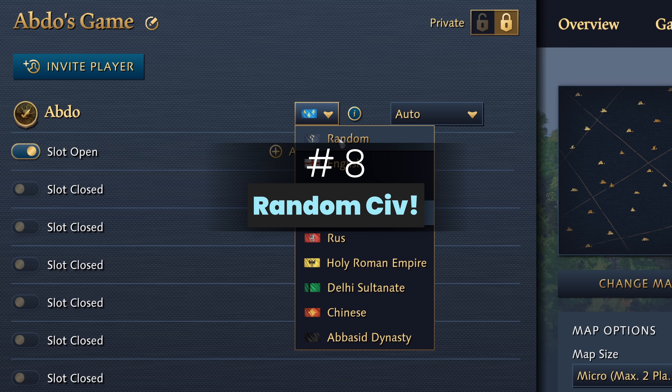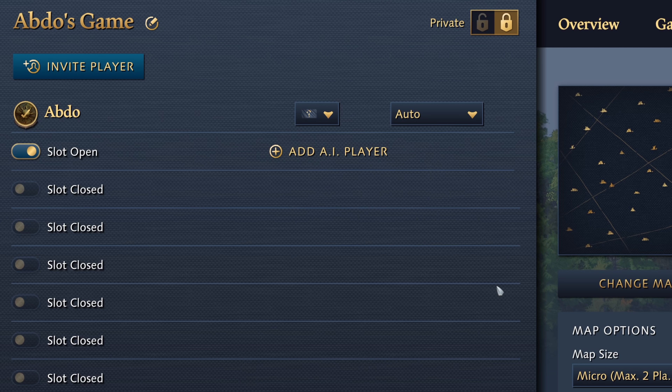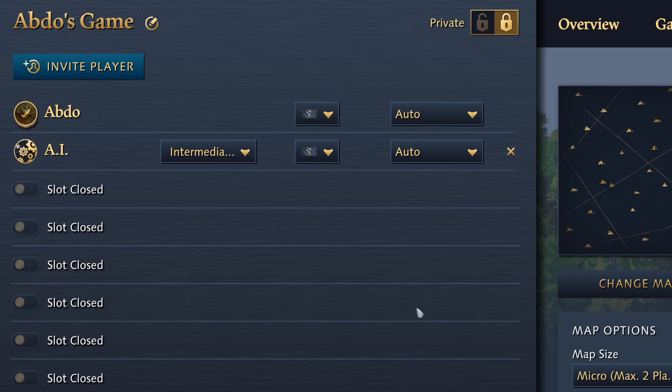Number 8: this addition is more important as we now get a random civ option as a selection. This was one of the long list of features that were not included in the release game for some reason, but they have finally added this feature and it works as intended. But can we please choose our colors, Relic? I'm not sure why this was also not included, but sorry friends, it's still not here. We'll all still play in either blue or red for whatever reason.